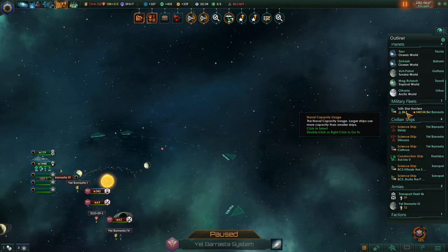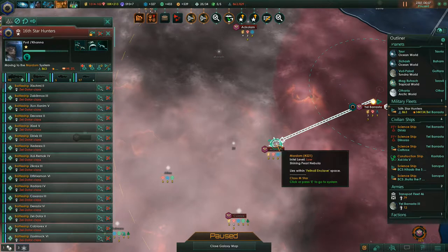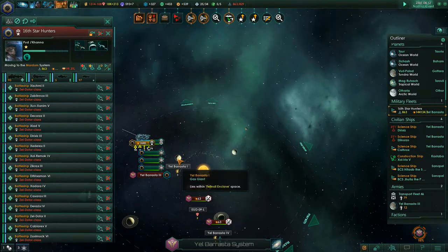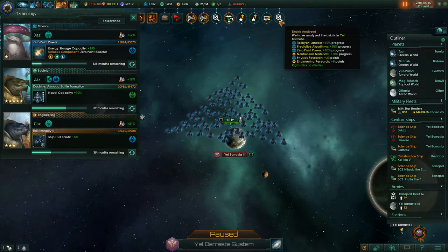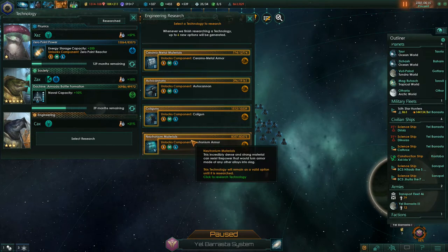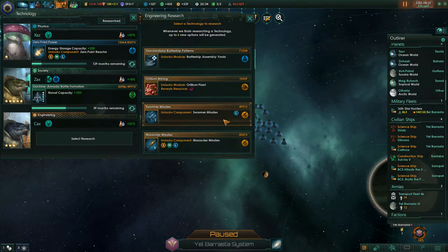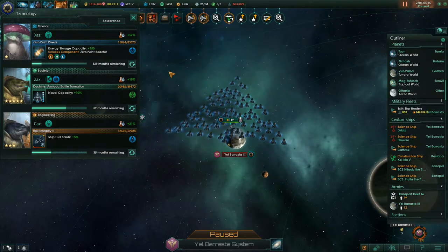Debris analyzed. Okay guys, go to the second system now — we're actually chasing the fleet. Let's attack the system so we can clear the path for our landing forces. I wonder what technologies we have found in the debris. Tachyon lenses, Neutronium materials, physics research, zero point power — yeah, all good. Not really that interesting. Well, Neutronium materials is actually the highest level of armor I believe, and we did get that without going through the lower levels of armor. Anyway, let's just continue our previous research, which was ship hull points.